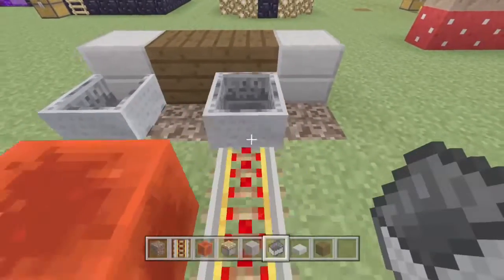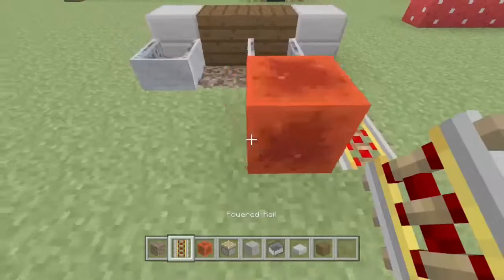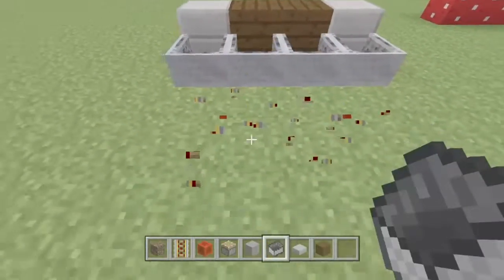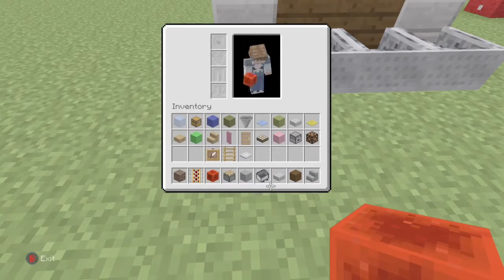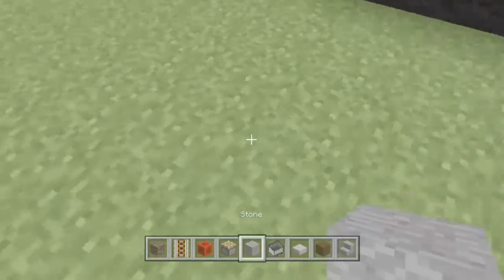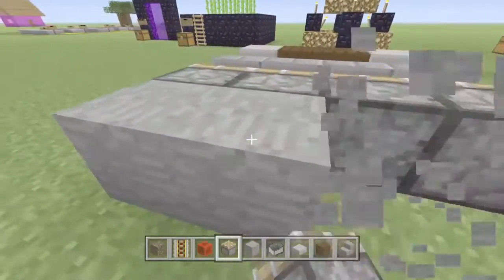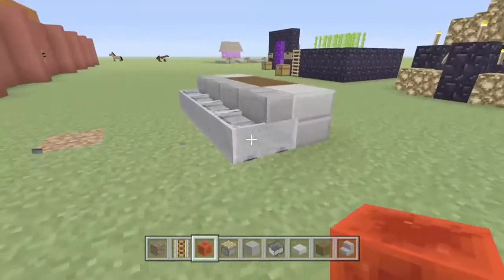We're going to get these minecarts and put them inside this formation, just so you can get them in. And you can't see the soulstone, so it doesn't really matter. Next you have to make it so that it's an actual chair — you need any stairs. I've got stone brick stairs, and we're going to put stone behind this and throw pistons facing the stairs. Then we're going to take all these blocks of redstone and push them into each other. Now you have a seat.